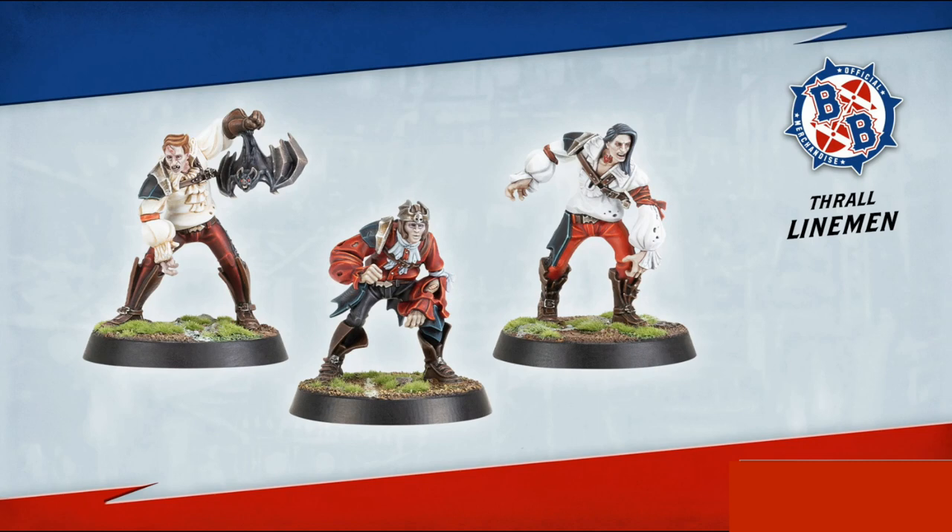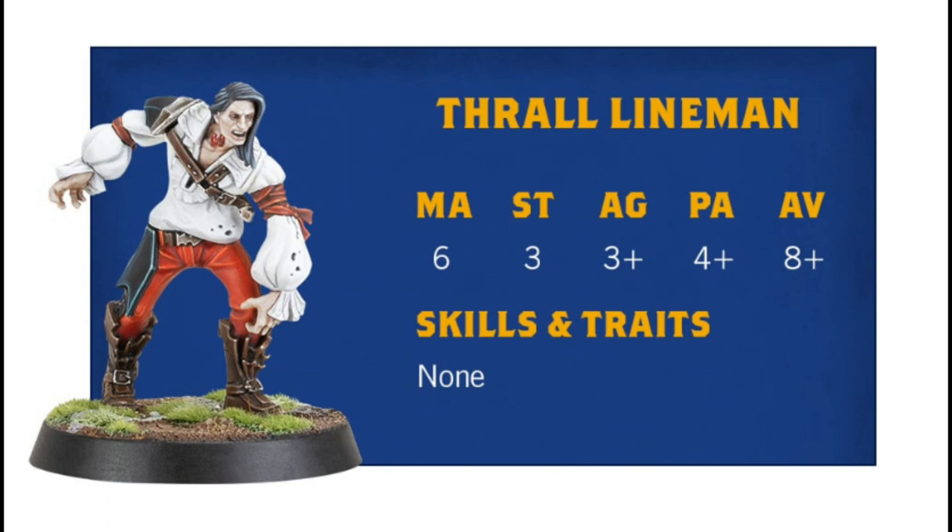Then we have the thralls — the only ones to have their price confirmed at 40,000 gold, unchanged from before. They are movement 6, strength 3, agility 3+, passing 4+, and armor 8+. Their roles on this team are basically the same as a lineman, except they're also mobile blood bags.